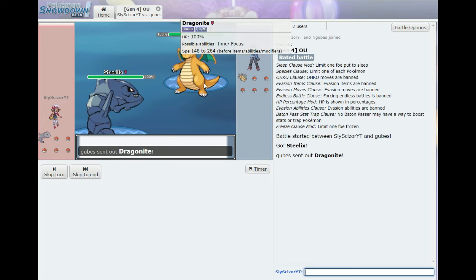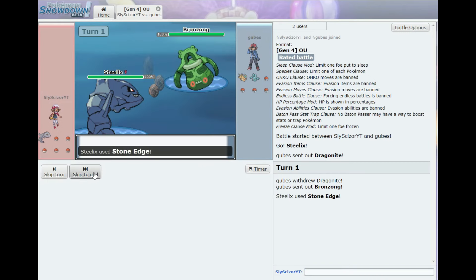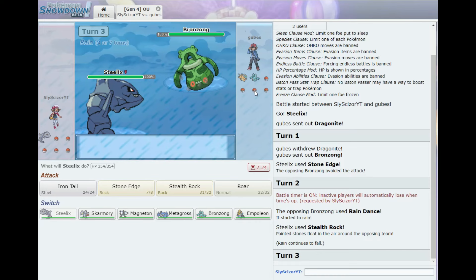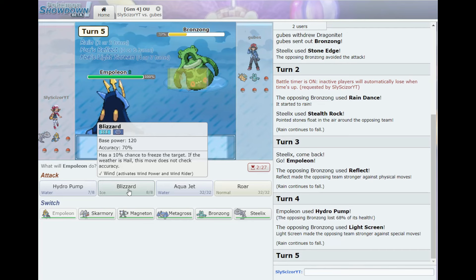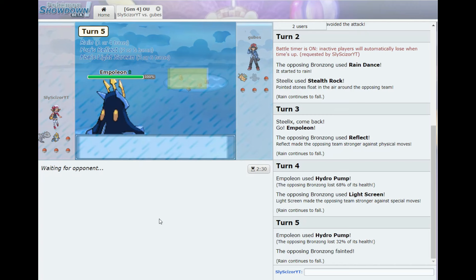One more battle. I don't really have anyone that can set up, so maybe I go Stone Edge off the rip — the opponent always switches instantly. Go Stealth Rocks then — I missed it anyway. They set up Rain Dance just like last time. Let's go Empoleon to take advantage of the rain. They use Reflect — we go Hydro Pump for a hard hit. They set up Light Screen; it might still kill. Nice! Dual screens are up though, which kind of sucks.